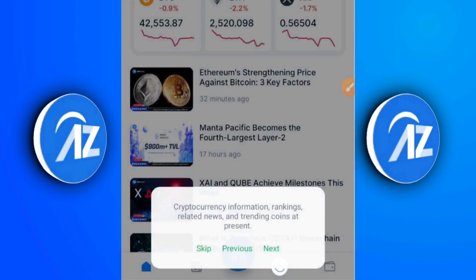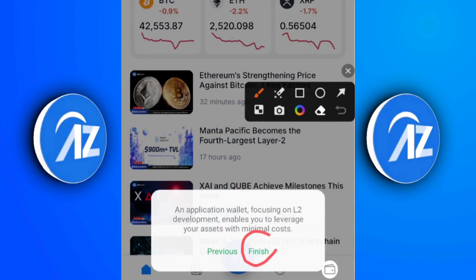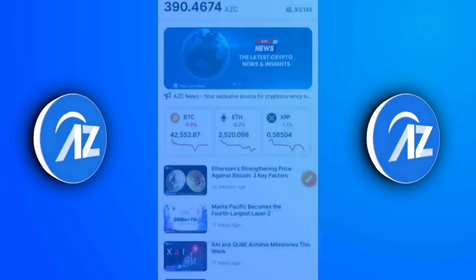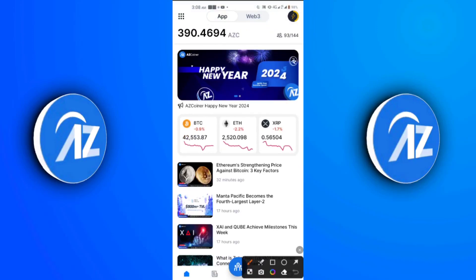The next section on the app is for cryptocurrency information, rankings, related news, and trending coins. I'm going to click next and head to the wallet section. As you can see, it reads: 'An application wallet focusing on early development, enabling you to leverage your assets with minimal cost.' This section carries your assets — the rewards you have earned plus the cryptocurrencies you have in your possession, which you can move into this app.